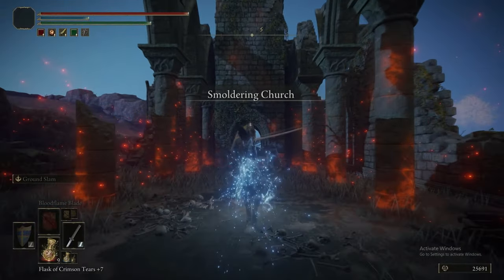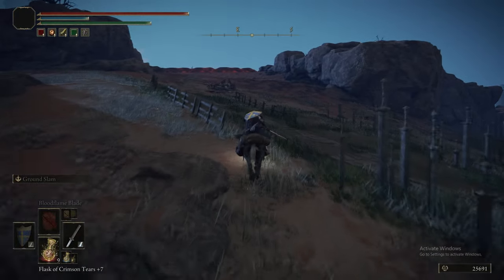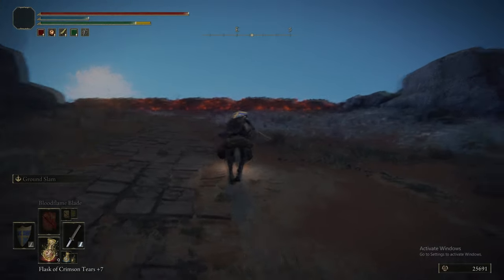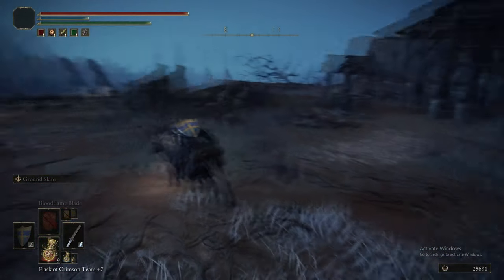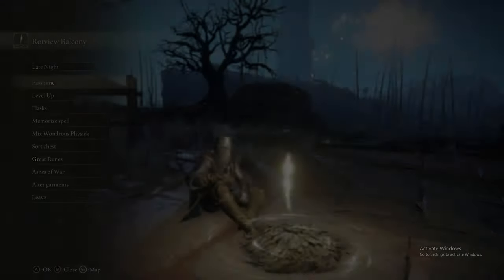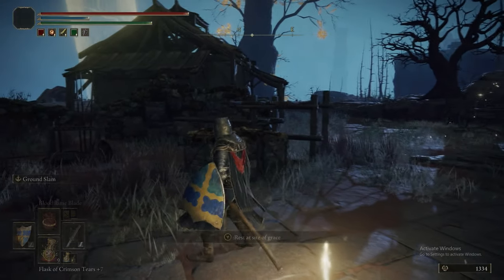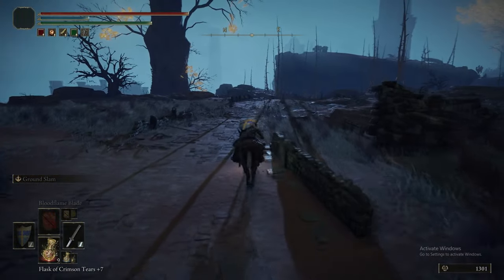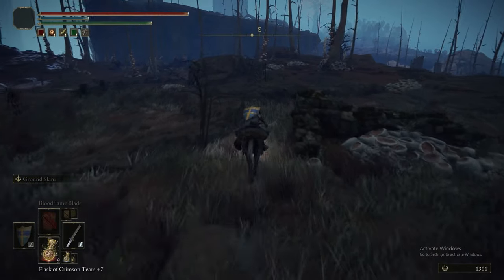We're going to head back to the Smouldering Church. We're heading back up the hill. If you were to take a hard left there, that would take you down the hill to the Erdtree Avatar that we fought, and subsequently the catacomb we were just in. But going up the hill over this wall takes us back to Rotview Balcony. We've already picked up the items here, so just search about — there's a couple of things — and we can level up. We're currently still on our levelling vigour and endurance grind. We're going to go to 45 vigour, 40 endurance, so get to that ratio of stats however is most comfortable.